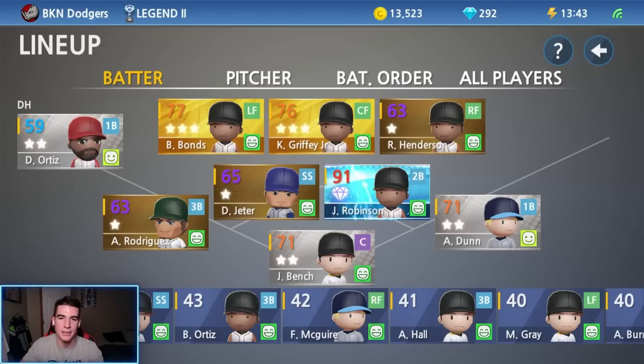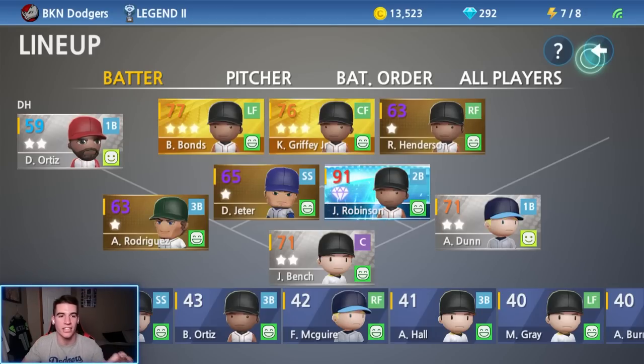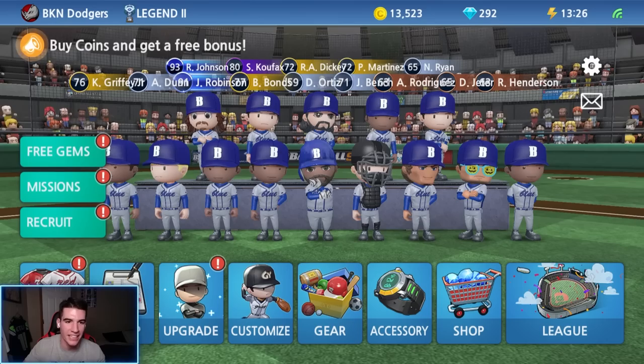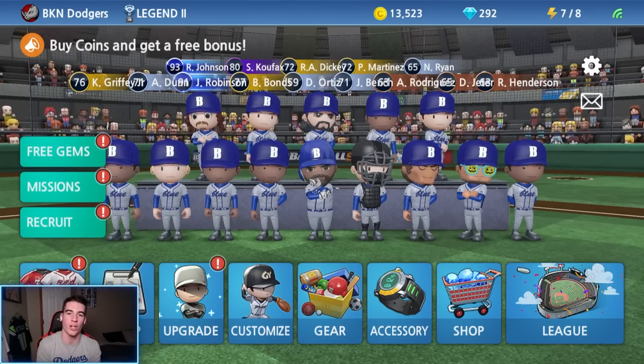I put David Ortiz in the DH spot, replacing B Ortiz — my longest-standing non-recruited player who served us well. The batting order is pretty much the same except David Ortiz is now at the five spot. You might notice I'm still in Legend 2 — my team is not ready for Legend 1, I'll be honest. We're going to stick in Legend 2 for a little while and when we're ready we'll go into Legend 1 and hopefully win it on the first try.